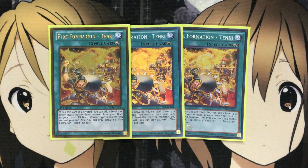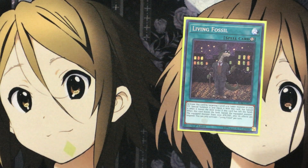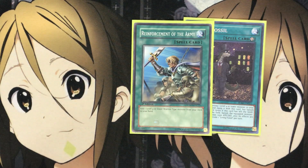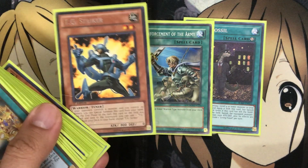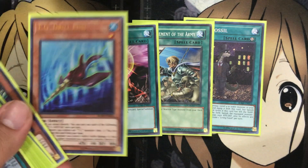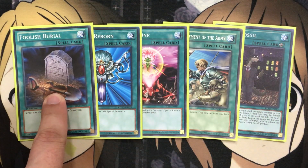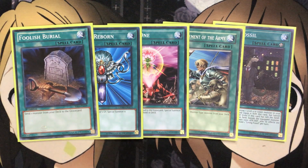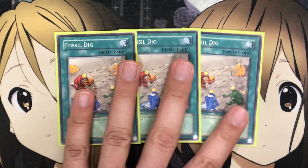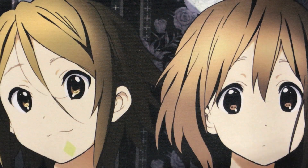For spells, I run three Fire Formation — Tenki to search out Warwolf, one Living Fossil to special summon Booster Raptor from the graveyard as another reuse option, one Reinforcements of the Army for our warrior monsters — usually going for Striker as the easy tuner to special summon — one One for One since we run so many level ones, one Monster Reborn, one Foolish Burial to set up the graveyard with whatever play you want to do, and three Fossil Dig for more search — whether it be Miscellaneousaurus or Raptor. I like running three since Fossil Dig isn't a once-per-turn effect.